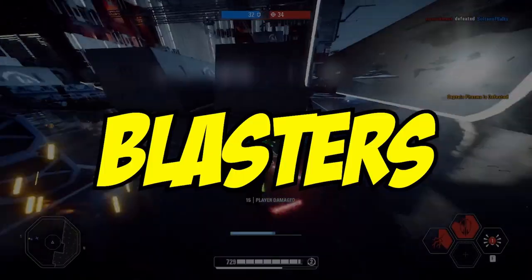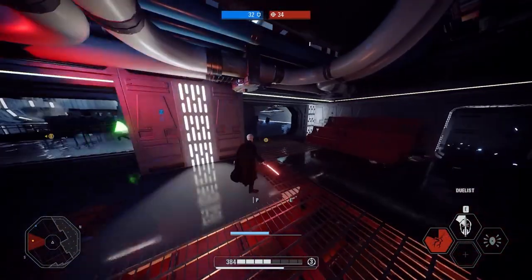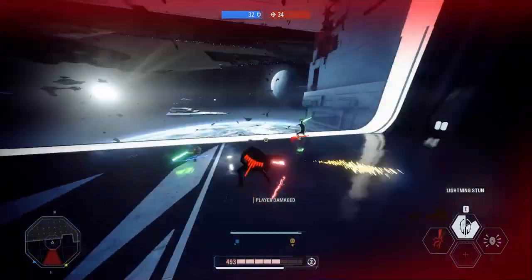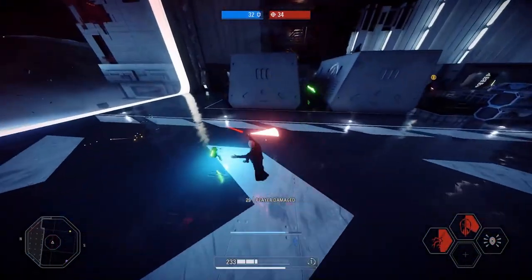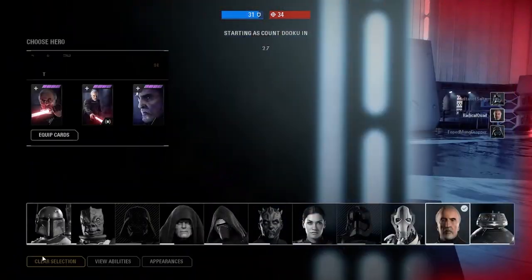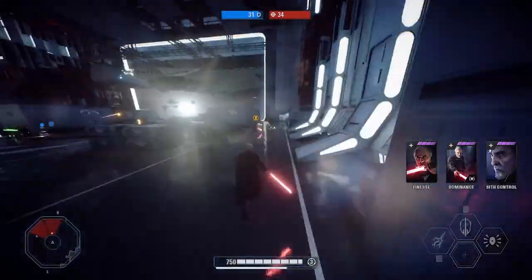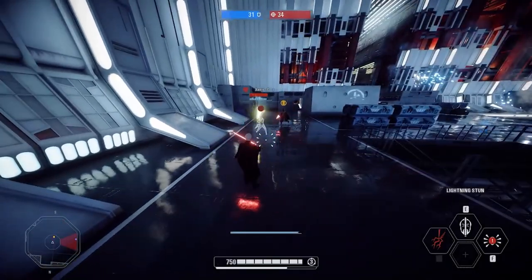The second tenet is: blasters are a no-no. Dooku and blasters are not a good combo. If you're able to avoid blaster heroes, do so, because competent ones will not let you get close at all. In order to play Dooku correctly, you need to be right in someone's face. If you are forced to fight a blaster hero, make sure to use Exposed Weakness, as it slows them down for a few seconds and helps you close the gap between you two.